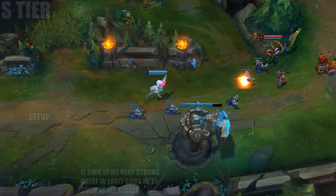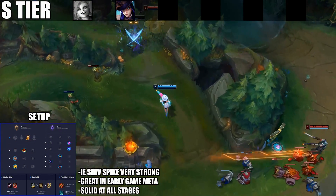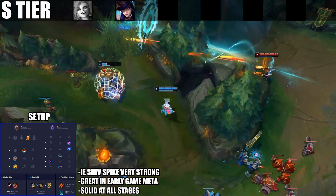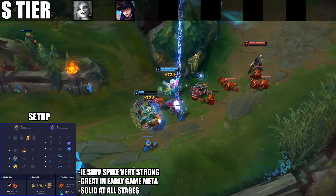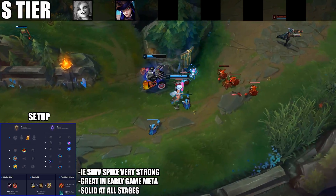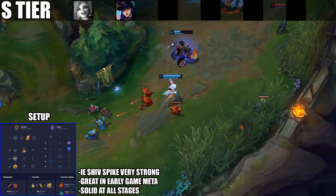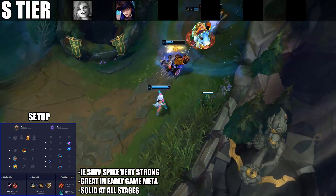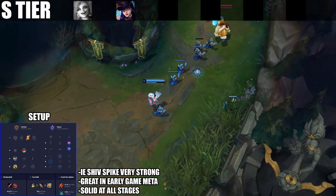Number two in the S tier is Caitlyn — another great crit AD carry for 9.3. Caitlyn is doing really well right now with Infinity Edge into Static Shiv as her second item. A lot of people are still going Infinity Edge into Rapid Fire Cannon, but Static Shiv did get really good buffs this patch, and Caitlyn spikes really hard off that combo.